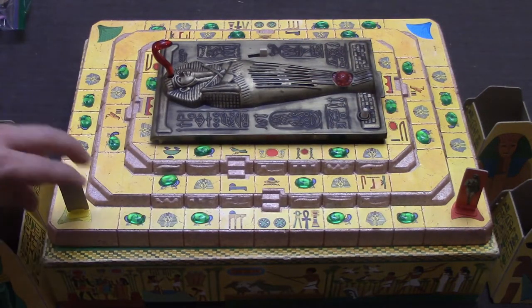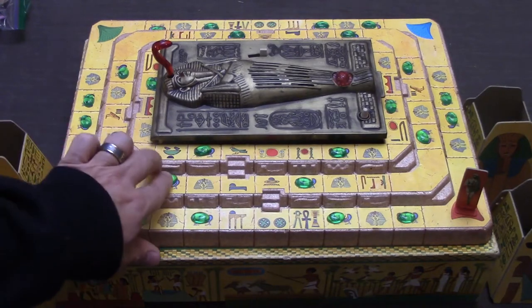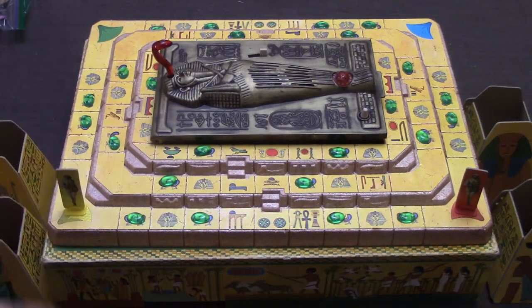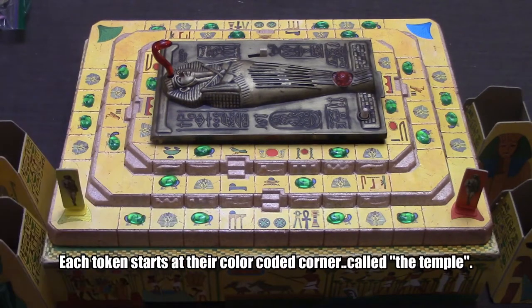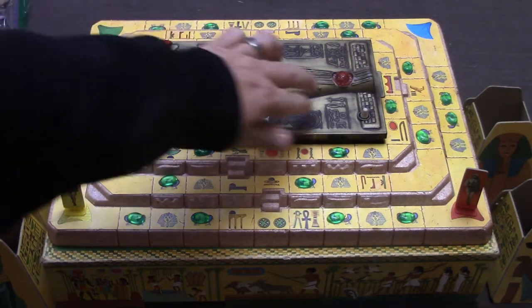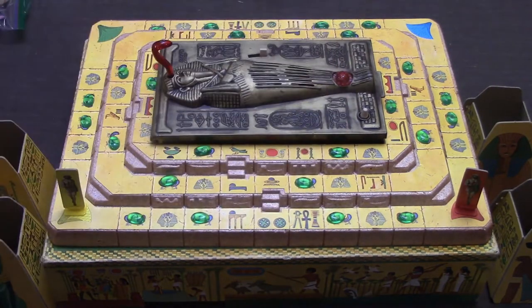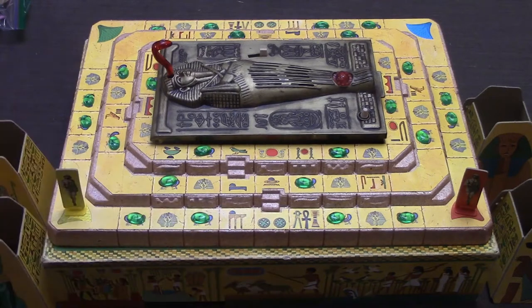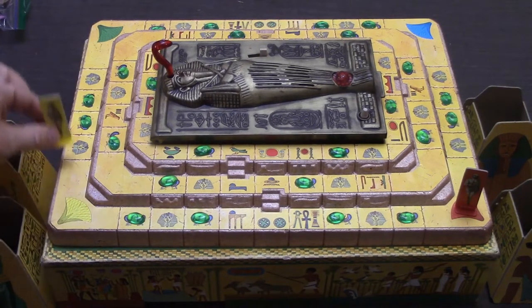The goal is you are going to be trying to get as many jewels as you can and score points with them. The way you collect jewels is you simply roll the dice and start moving. You are going to move in one direction on the first half of the game, and once someone collects the big red jewel, players are going to be able to choose the direction they want to go. There are really only two spaces you need to think about, and one of them is the mummy space.